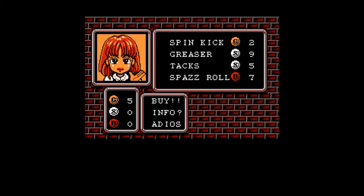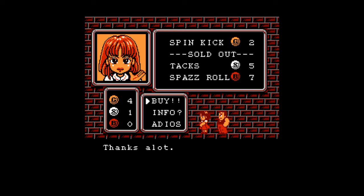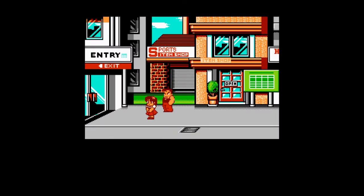Before each event, you choose the member of your team to compete, and then you are given the option to buy from various shops. The most important place to focus is the Sports Item Shop, where you can purchase items to gain the upper hand in the event. You should always buy from this shop before each event.